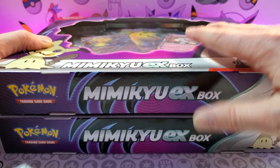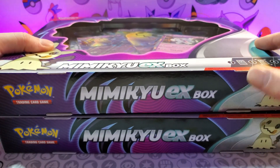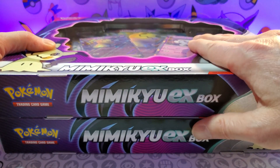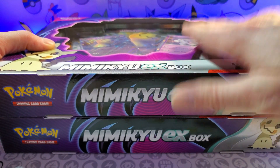We got two of the new Mimikyu EX boxes, which comes complete with a Mimikyu EX promo card and a Graveyard card from the up-and-coming Scarlet and Violet. So we get a first look at what these holos and EX cards are going to look like on a cool card like Mimikyu. I had to pick these up, even though I'm not a huge fan of the pack selection that comes with them.